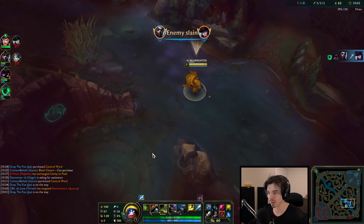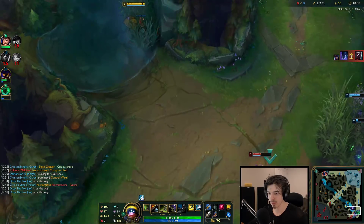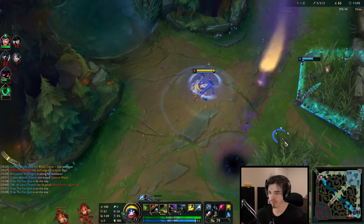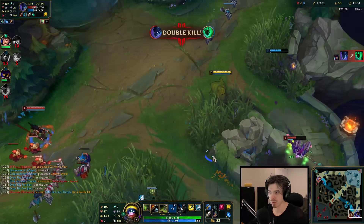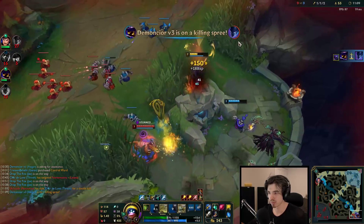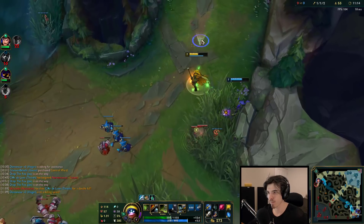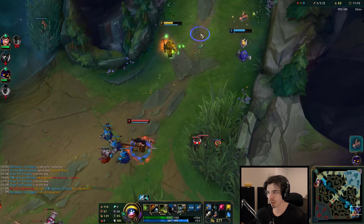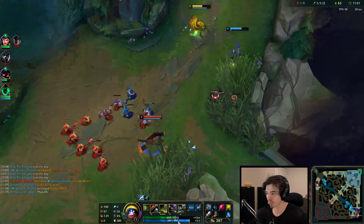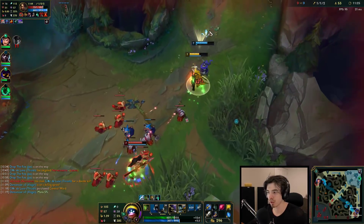I'm on the way but I'm pretty far. I'll put a control ward down. Nocturne's still going - if he keeps chasing, we kill him here. That is really, really awkward for us. She got stunned, nice. We can kill her here if she goes a little bit too ham, but we have to chill. Couldn't get a ward.